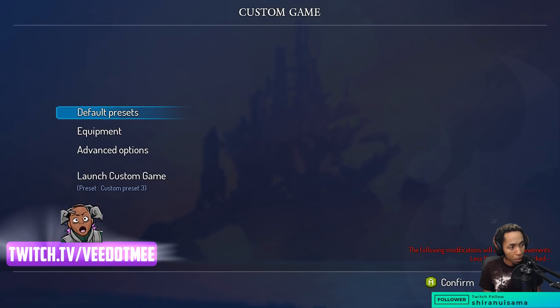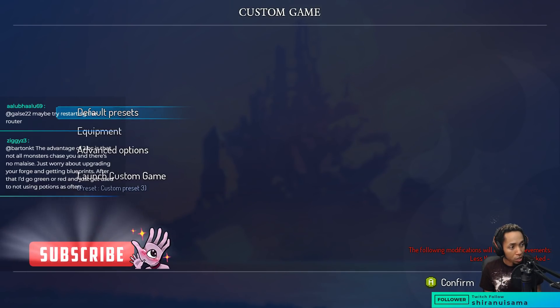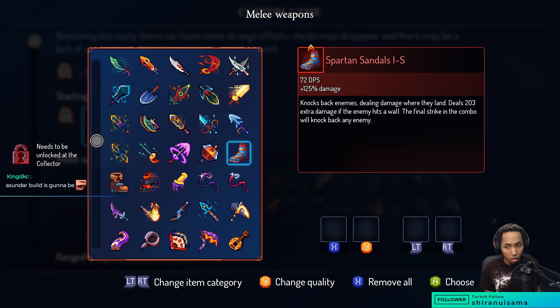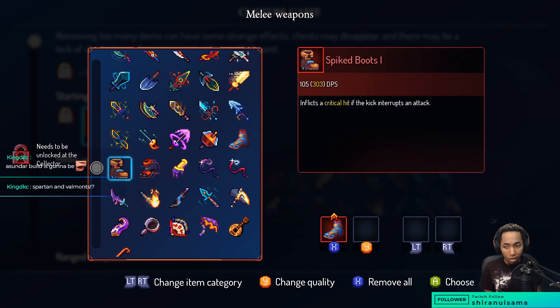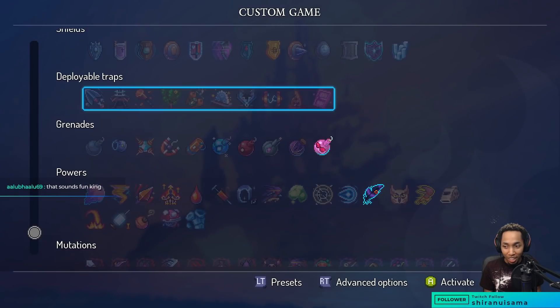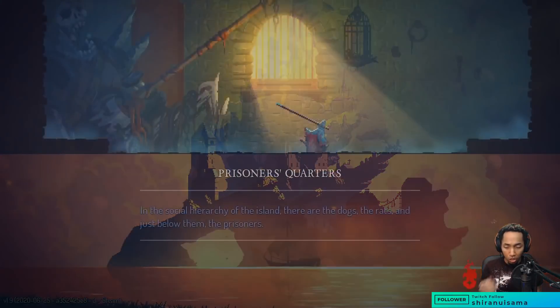We're doing viewer submitted builds today. The first build on the docket is coming from Asunder — Spartan Sandals and War Javelin. I'm playing on the beta by the way, so this will be the new War Javelin. Skills are don't care, use whatever you want. I'm gonna just activate everything because if I don't, we might struggle. I think we're good to launch.